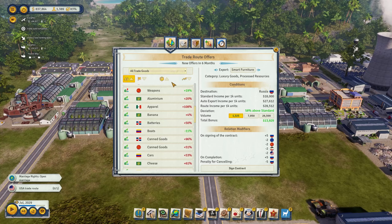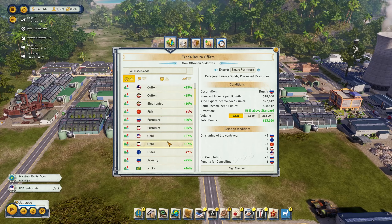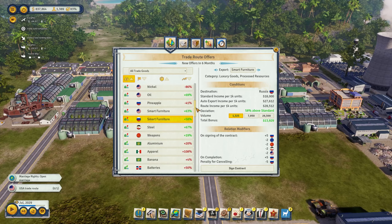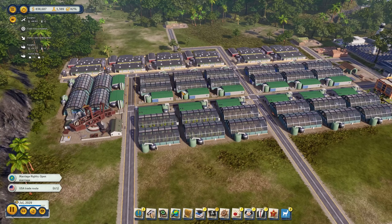We have finished another trade route — canfu jewelry, plastics, cheese, boats. I haven't seen cars available for export in a long time — still no cars that we could sell. For cigars: we produce a lot of cigars, so let's go with the highest contract. That is a nice price increase.